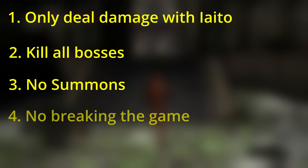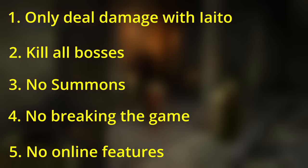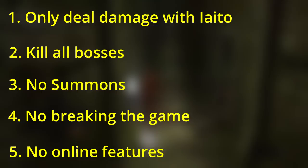Rule 1: Any direct damage I deal must come from the Iaido, meaning no other weapons and no damage-dealing consumables except to kill Gwynevere to unlock Gwyndolin. Enemies doing friendly fire and falling off ledges is allowed. Rule 2: Kill all bosses, including the DLC. Rule 3: No summons. Rule 4: No breaking the game. While some exploits such as the Catacomb Skip will be used throughout the series to speed up level traversal, I'm not allowed to abuse any major glitches like move swaps, wrong warps, or item duplication. Rule 5: No online features. While the Dark Souls servers were down at the time, leaving me with no choice, because I use cheat software to give myself the necessary items and stats to do these runs, it wouldn't be right to interact with other players. Aside from that, everything is fair game.